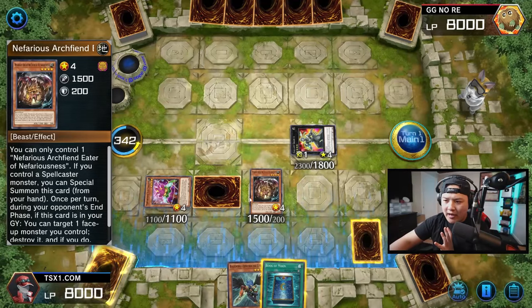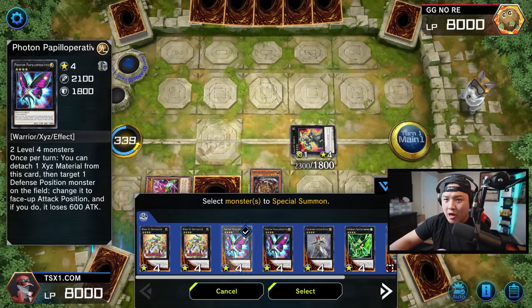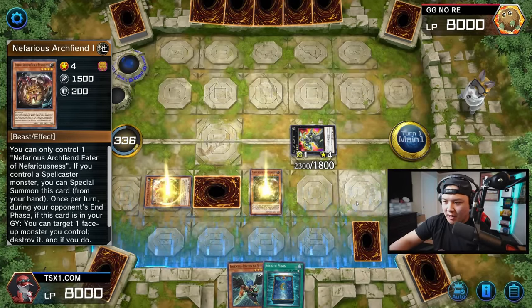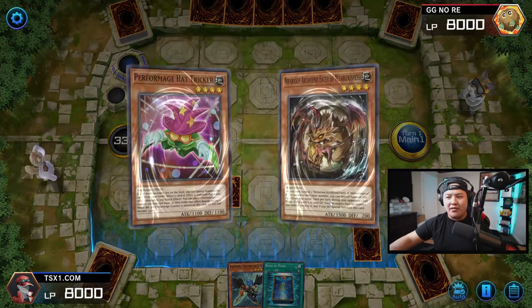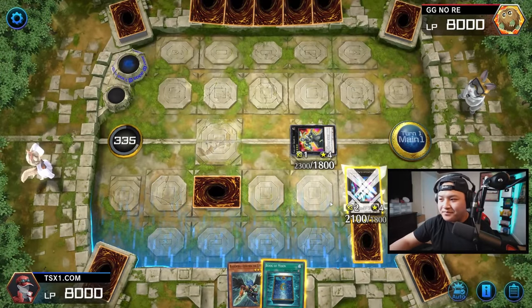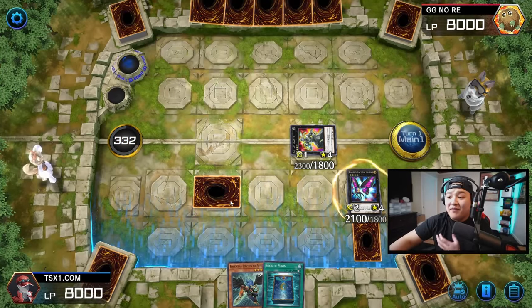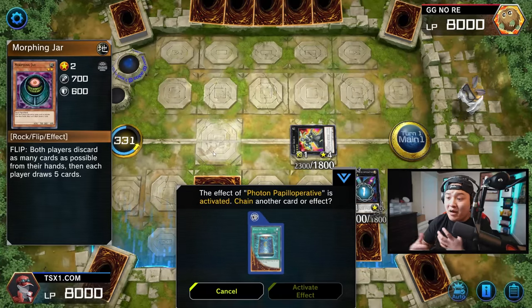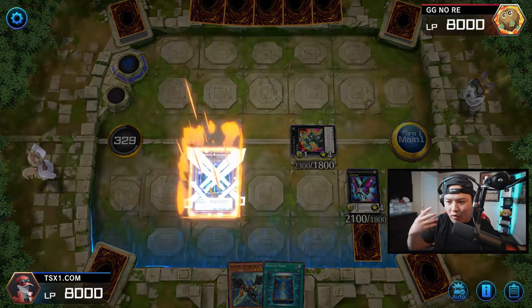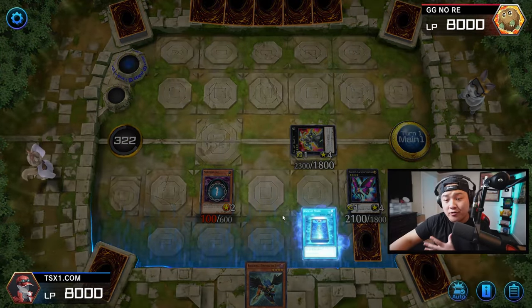Now we're going to overlay these two and XYZ summon — we're going to perform a bunch of XYZ summons this turn. We're going to make Photon Papillar Operative. This card is absolutely insane. The reason why Papillar Operative is very important is because it's a card that's able to flip Morphing Jar face up. We're going to activate Papillar Operative's effect, target the Morphing Jar on the field, and flip it face up. Morphing Jar is a once-per-turn effect, so we can keep abusing this card's ability. We can also chain Book of Moon to block Effect Veiler or Impermanence if needed.